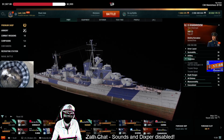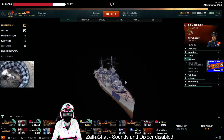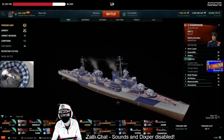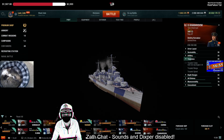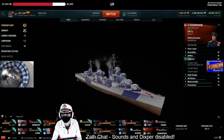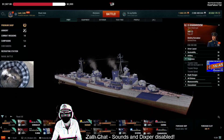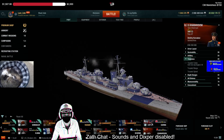Khabarovsk — if you wanted to do a discount destroyer rush meme comp, you could do a Khabarovsk with a Kleber and a Marceau and do ridiculous things. But I just don't see Khabarovsk being a very useful choice. Haragumo, you're bringing along for the smoke utility if you've got the unique upgrade, and that's it.